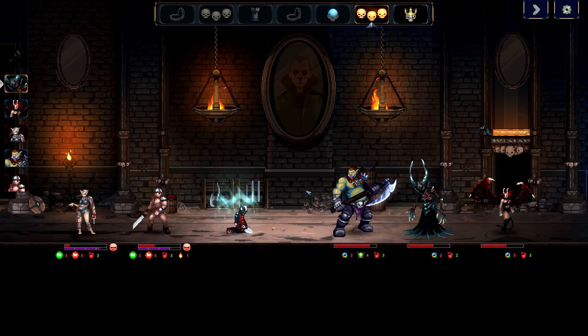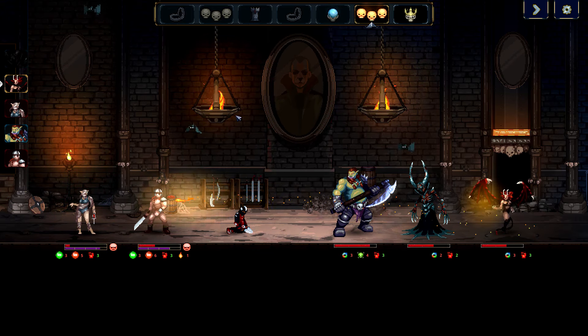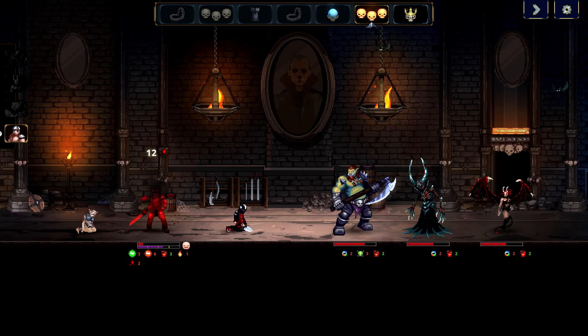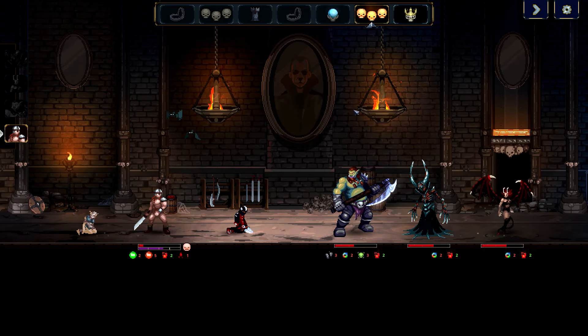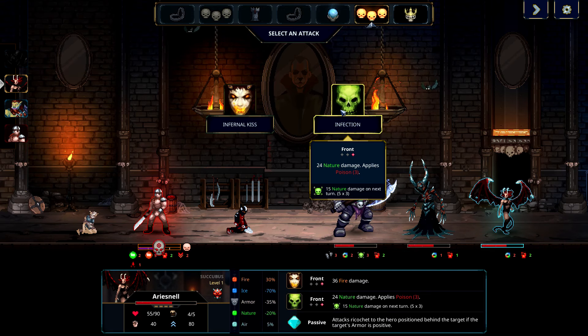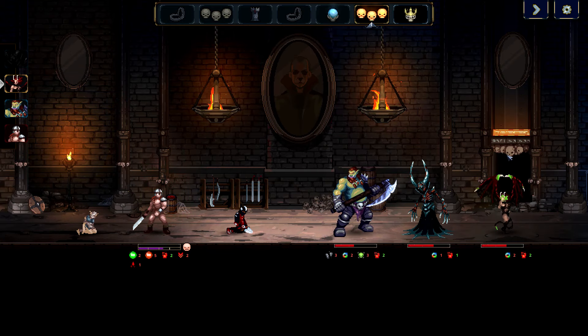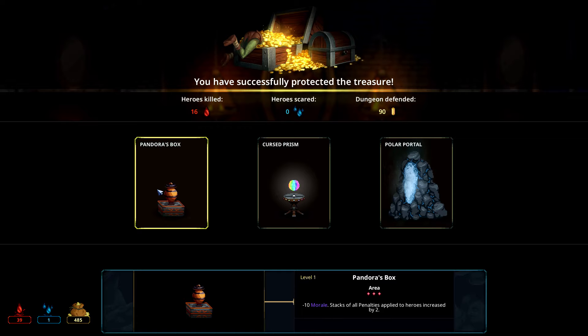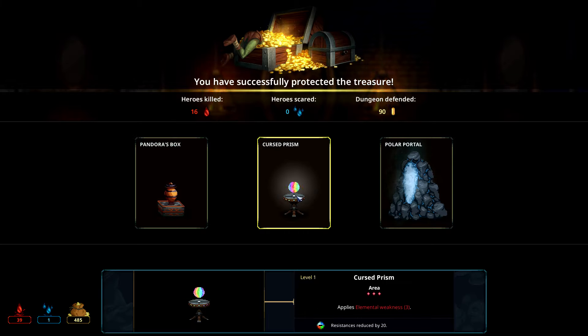Waste of time, infernal kiss, cleaver. Just because it's different — I'm going to go with the cursed prism. Pandora's box — negative 10 morale, stacks of all penalties applied to heroes increased by 2 — awesome. Cursed prism — applies elemental weakness 3, resistance reduced by 20. And polar portal. I'm going to go with the cursed prism.